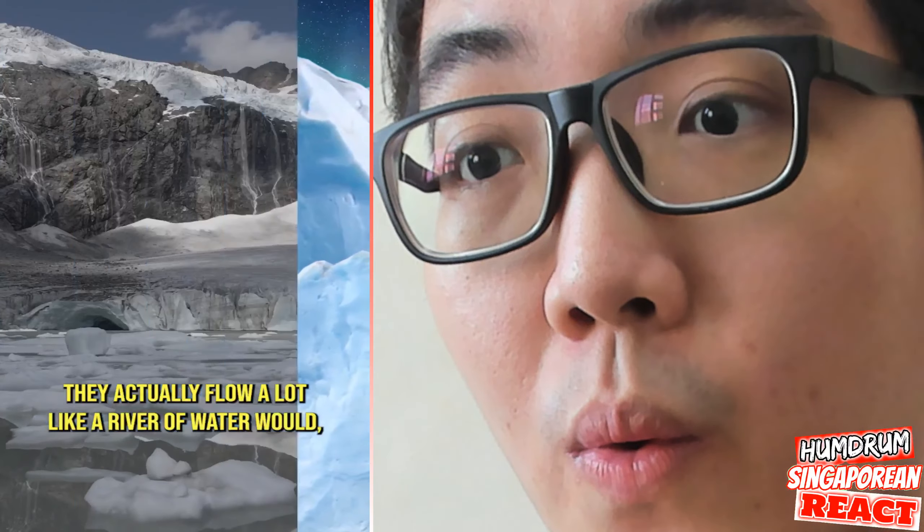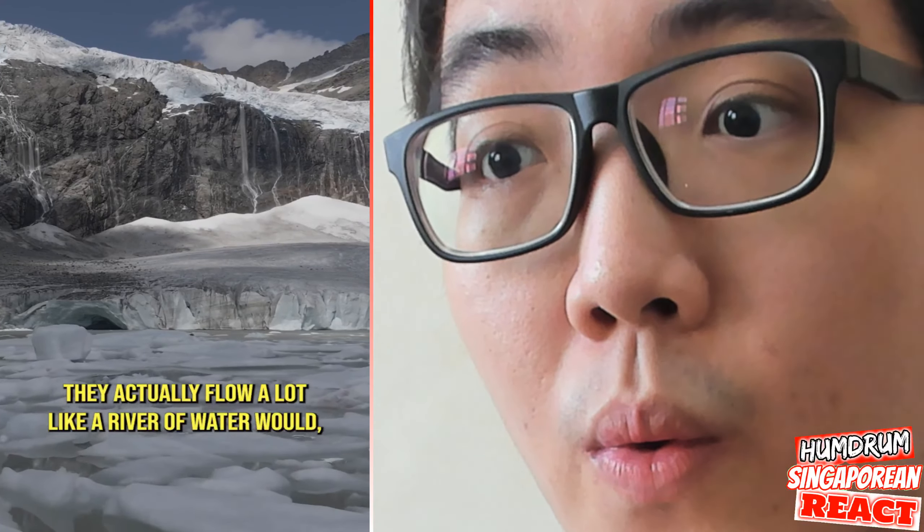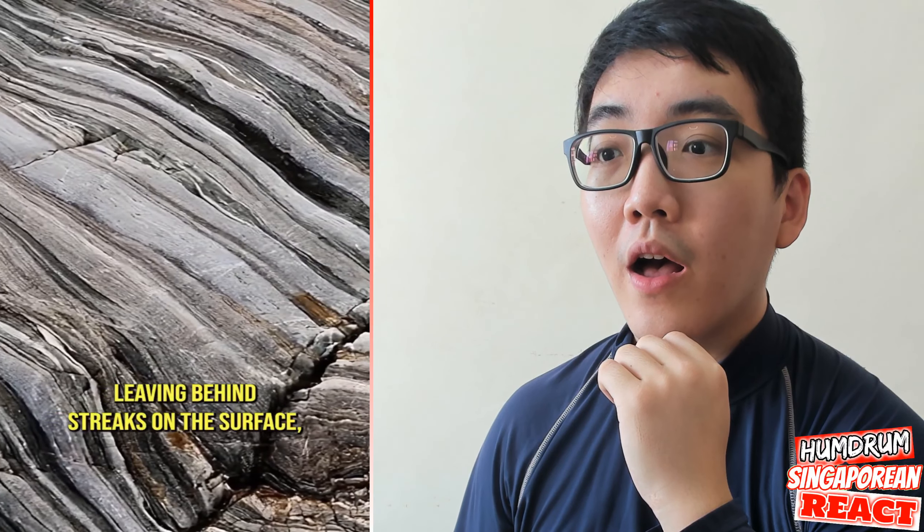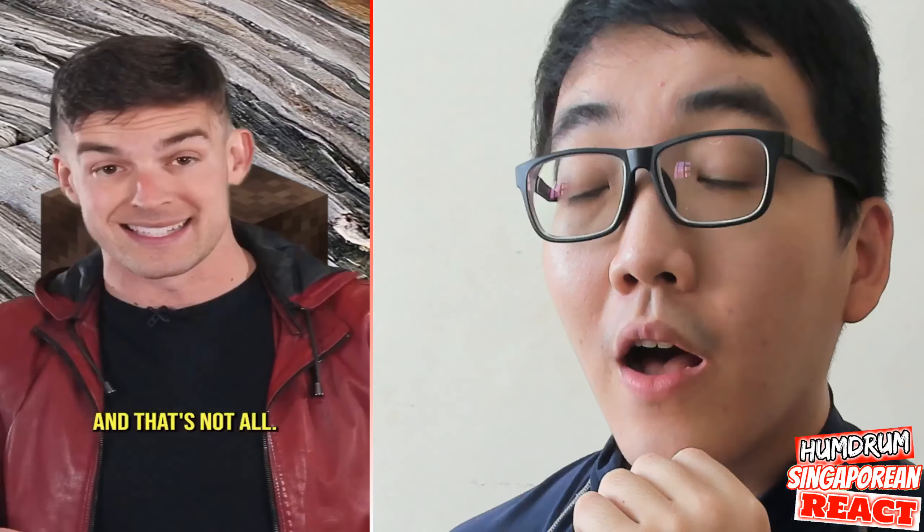Notice the waves and streaks on its surface? That is the same pattern of erosion that we get in real life thanks to glaciers. Glaciers are made of solid ice — they actually flow a lot like a river of water would, just much, much slower. This scrapes up the land, leaving behind streaks on the surface, just like you see with the soul soil.